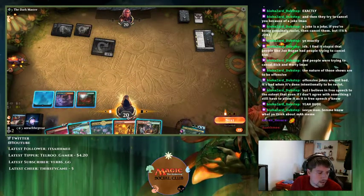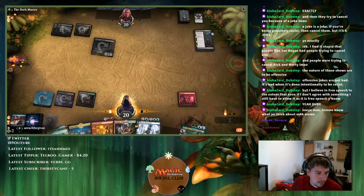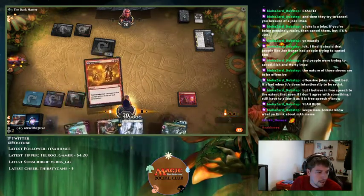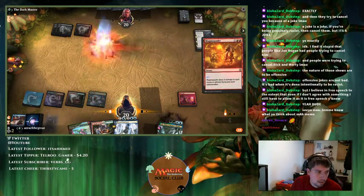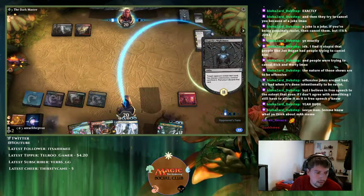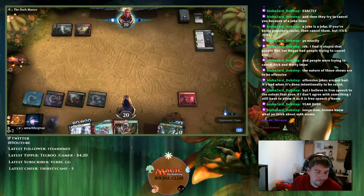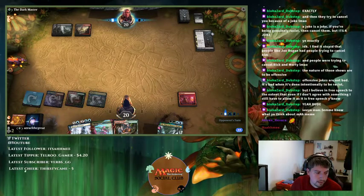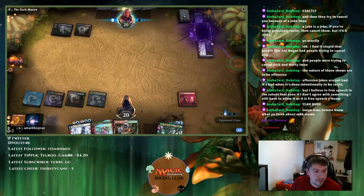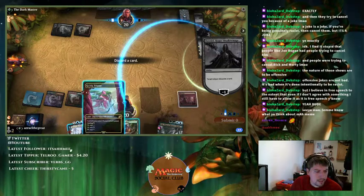They're forcing me to discard something. The play: cast Blood Sun, draw a card, Magma Quake for one — the target is a non-creature, well it is a creature — and then they don't get any cards out of our hand from that. They're going to get our graveyard but there's not much else I can do. I'll pitch the Temple because I can still cycle Triumph.